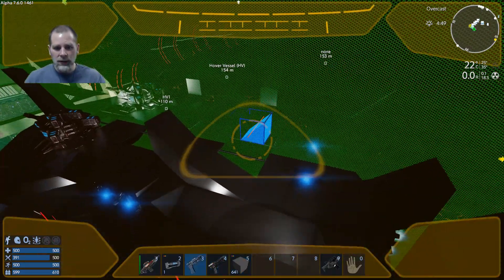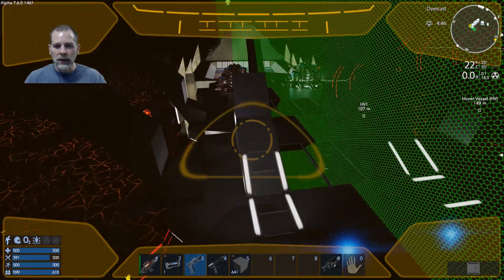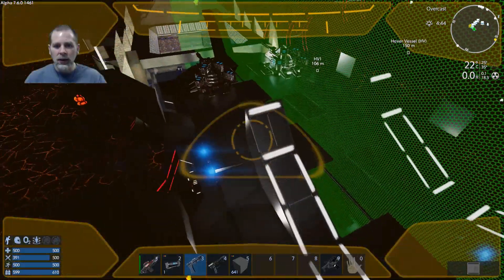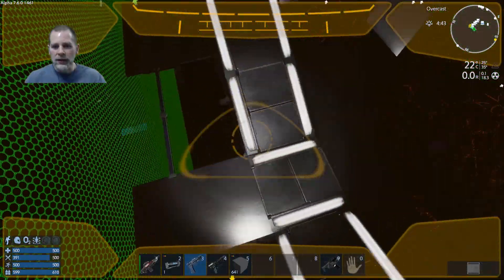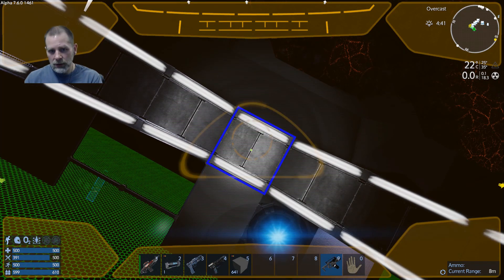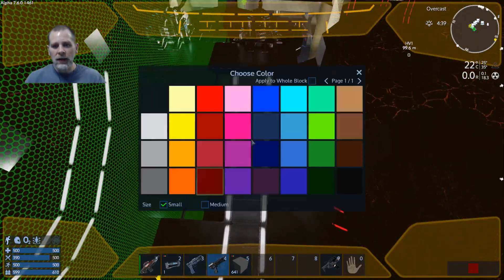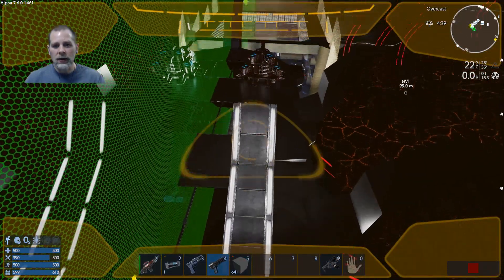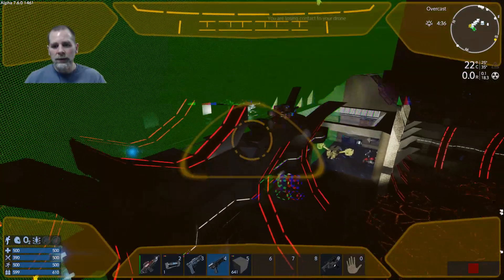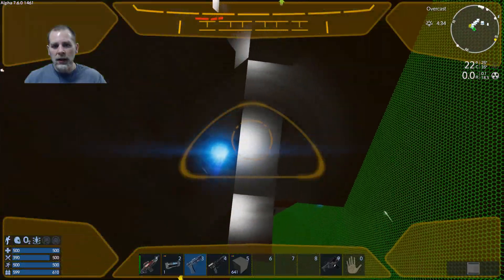We're going to paint this too. Interesting that this block is like this - I think we're going to turn this block. And then we're going to paint these. I think it is the dark red. I'm really liking how that turns out. So we're going to do the same thing with this and I'll be back in a second.